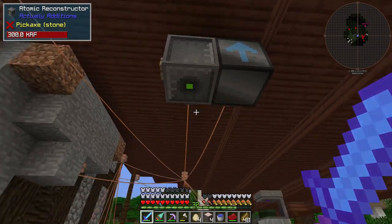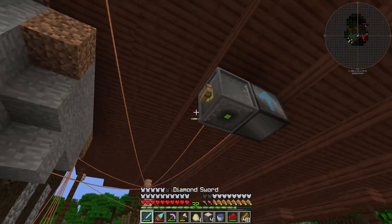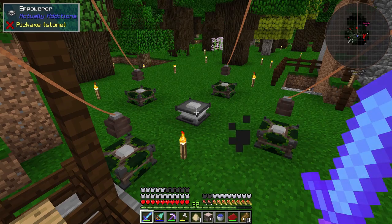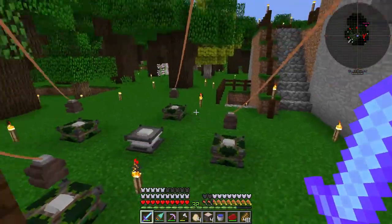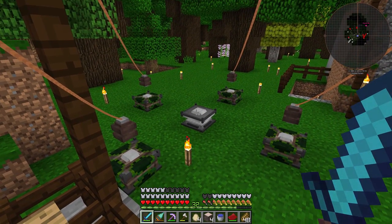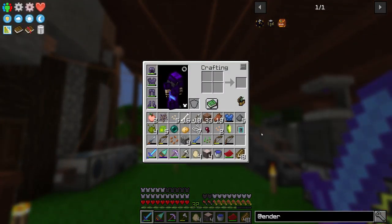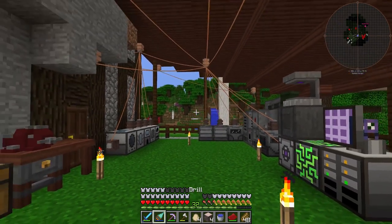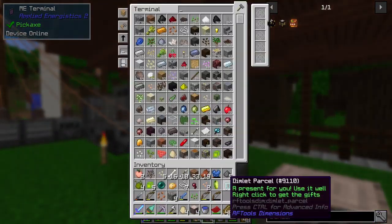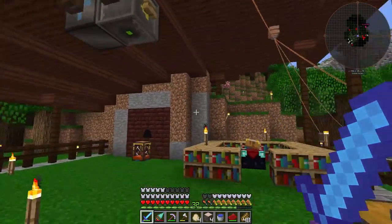This here is an atomic reconstructor. You can throw things into it and it will convert them into different items. I'm not going to use that right now. And then over here, this is called an empowerer — you basically put four items on these pedestals, and then put something in the middle, and it will convert that into an empowered version of that item. I'm not going to get too much into the mod right now; I'm kind of annoyed that I didn't get the video recorded properly.